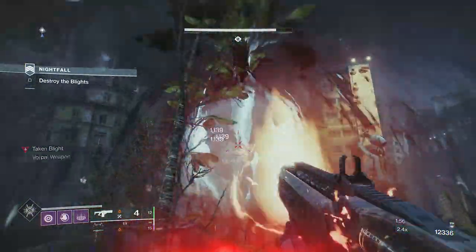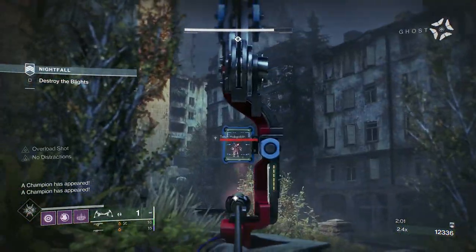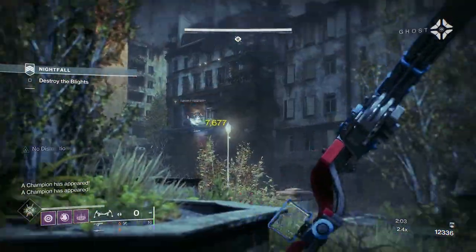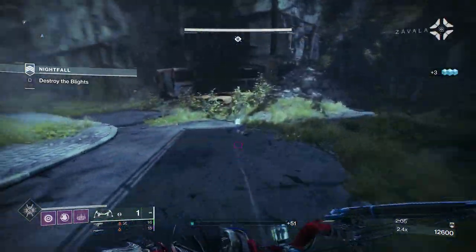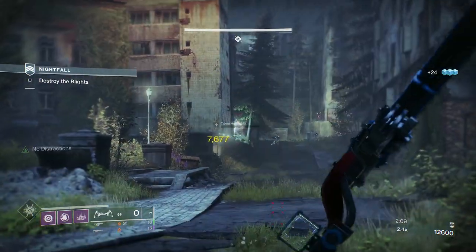Take down the blight. You don't have to take the blight — you can go right past it and take out the champions. I decided I wasn't going to do that; I was just going to do the strike normally and kill everything. But if you go past them, you won't get these adds and you can just deal with the champions.